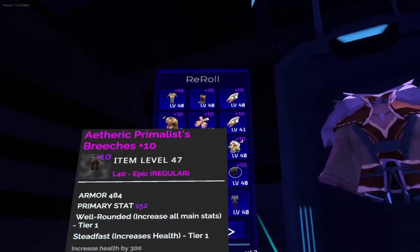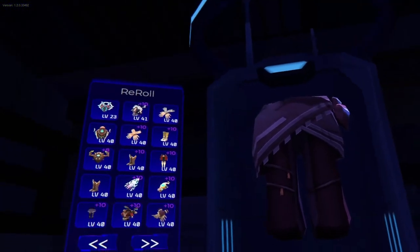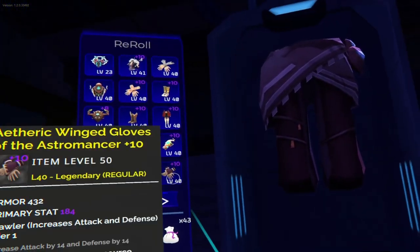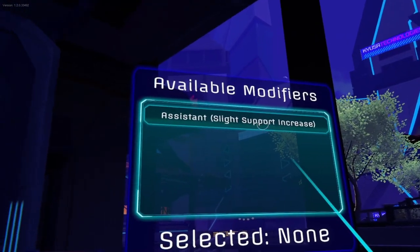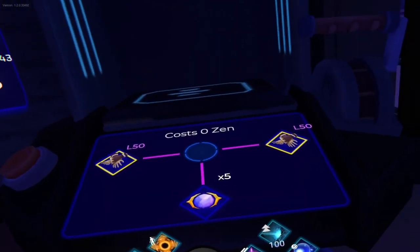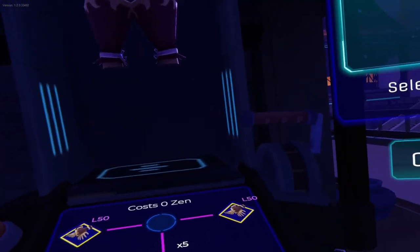So if you go legendary, it costs five. Magic will be four. Rare will be three. And if you go uncommon or common, it will be one. That's what it costs every time you want to change one of the modifiers on the list. Every modifier you want to change — if you click on it — will cost you that amount of Optima Horns.